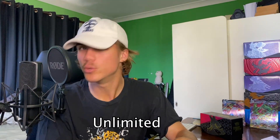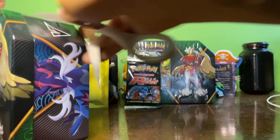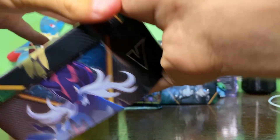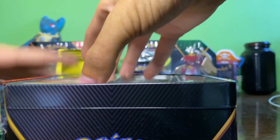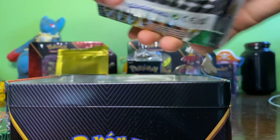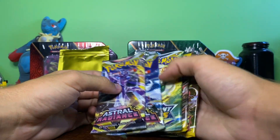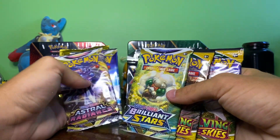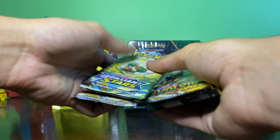I'm going to keep the Team Rocket booster pack in the back so we always know it's there watching us as we prepare to open up this beautiful Decidueye tin. I already have the Decidueye V card so I'll leave it in the box — I may give it away. Here are the five packs ready to go.